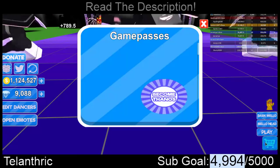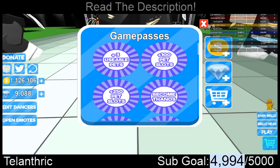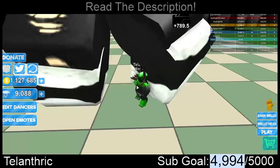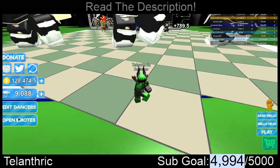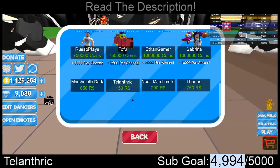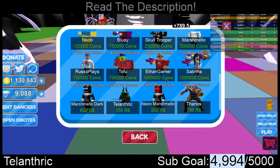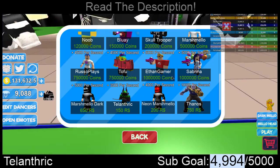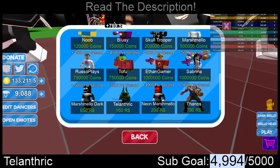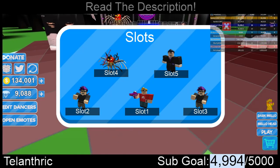It doesn't cost a lot to buy stuff, but 5,000 diamonds is a lot, so that's going to be very helpful. Here I can spend the coins I got, and I can instantly get the best character in the game. I'm going to go with him — and there, he's in slot 1.